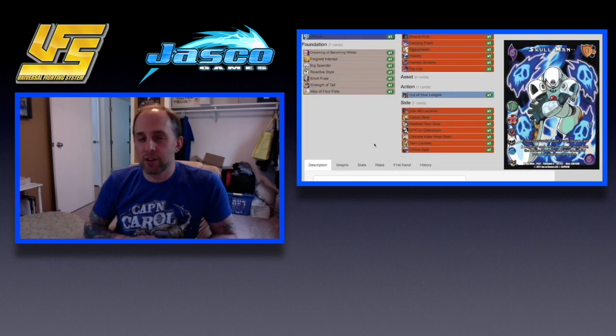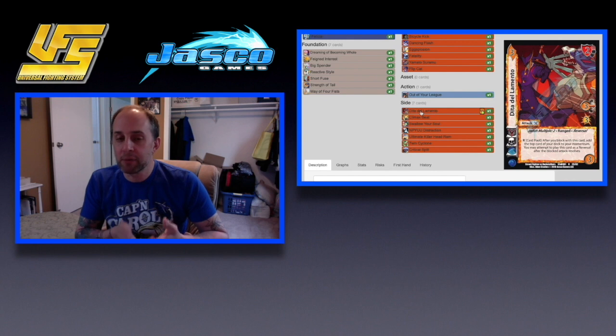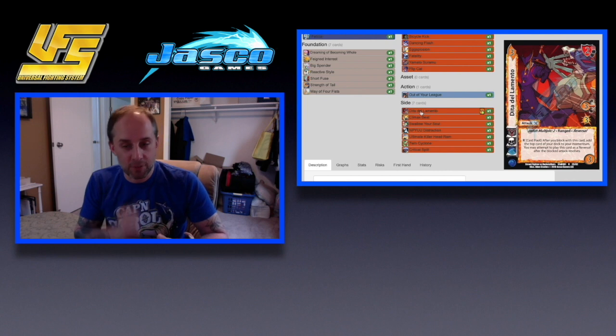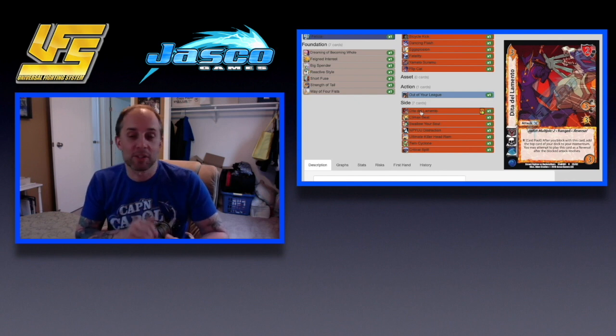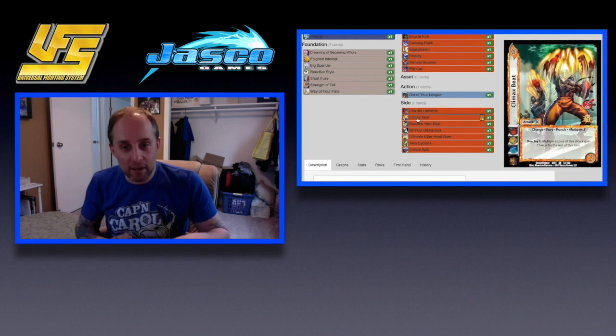Now for cards that could take advantage of this package but only if you're playing certain characters: Dida De Lo Mento — after you block with it, you can add the top card of your deck to your momentum, and you can play it as a reversal. Jetta really takes advantage of this because he can do multiple two on reversal, and if your opponent has a ton of momentum, he's just swinging this — I've slung this for three mid fives, so it's 15 damage on your opponent's turn that they have to respect if they might die.